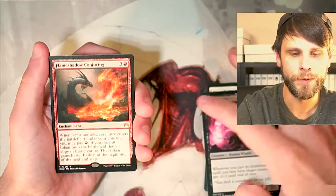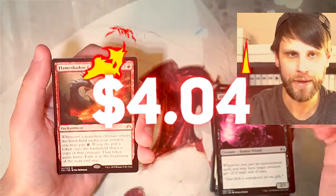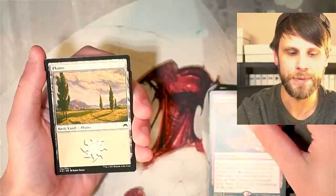And our rare — Flame Shadow Conjuring. Not very good, if I am not mistaken. The value will pop up if there is anything over a dollar, but not super exciting. And then a Plains and a Zombie token.